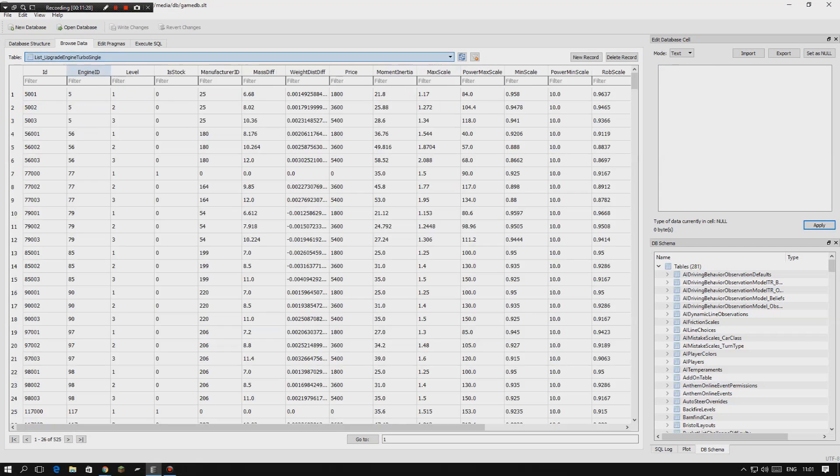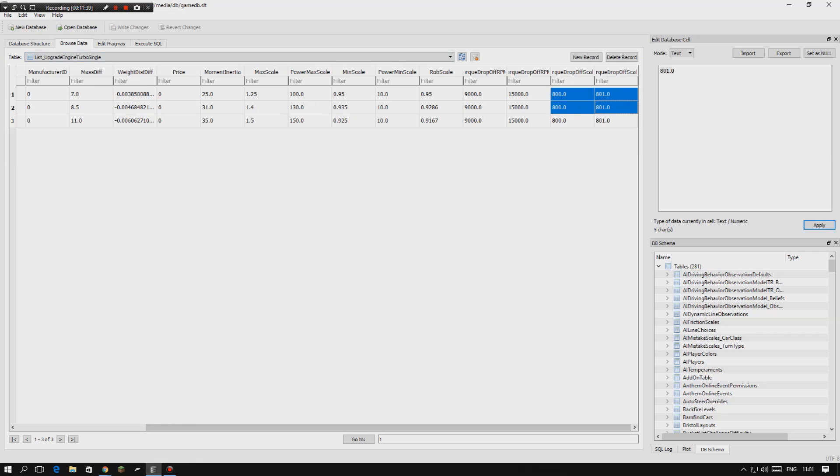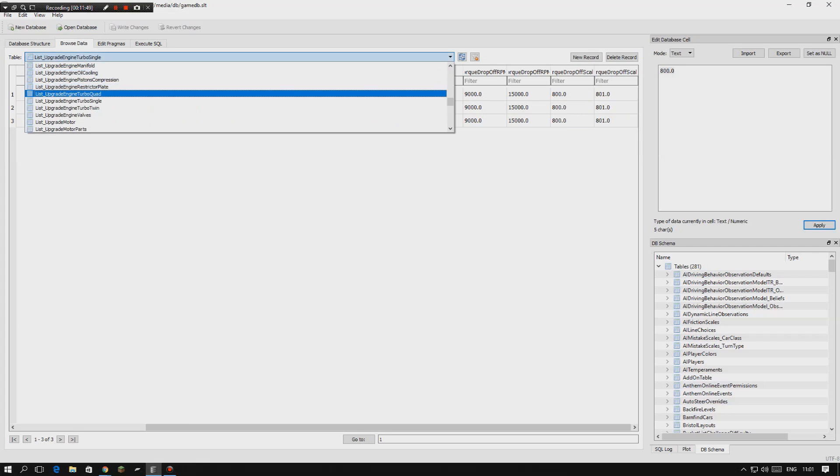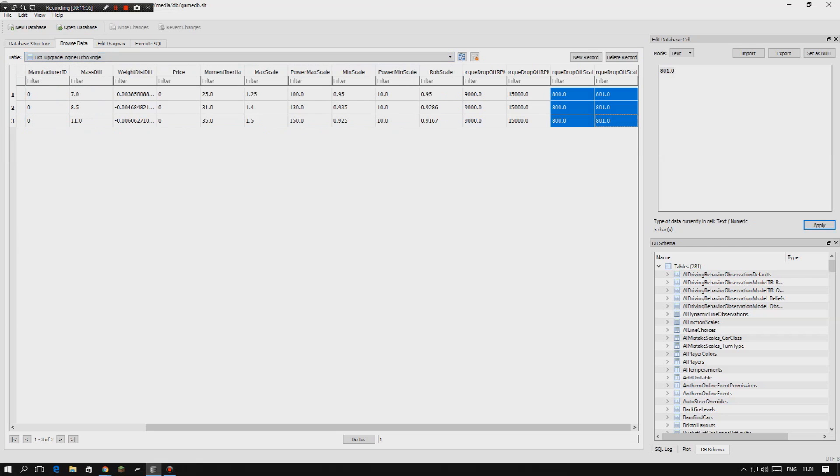Go down to 'list_upgrade_engine_turbo_single,' search engine ID 2221, and edit the values there — as you can see, I've already edited mine. The great thing is, because the motorbike engine can be swapped into several cars, whatever other car that accepts the motorbike engine will automatically have the horsepower boost you set here.